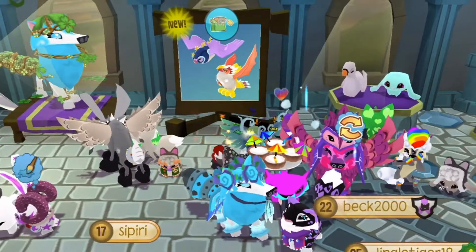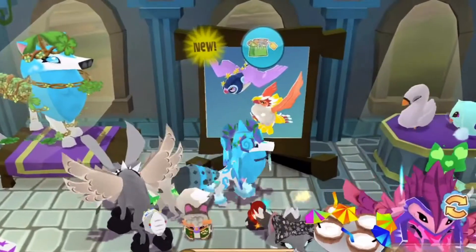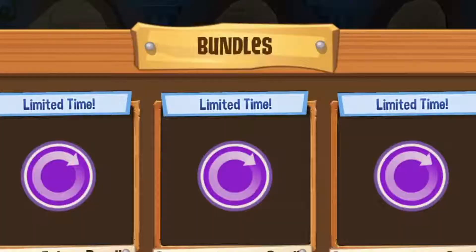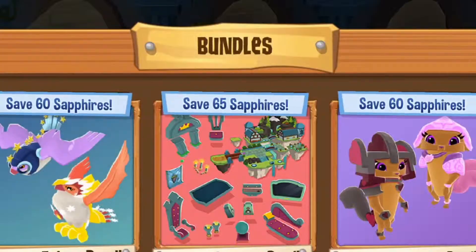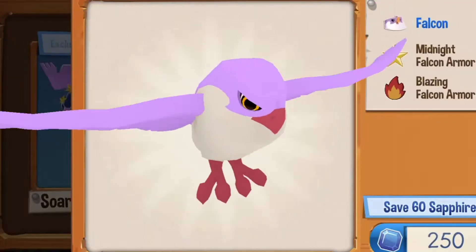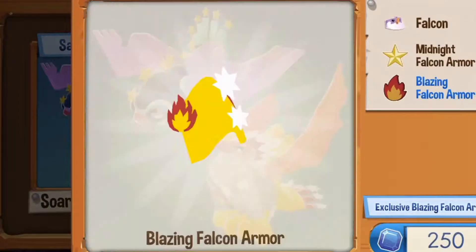Now I'm at the Sapphire shop. Here's the bundle. I wonder how many Sapphires — I have 1,576. This is 250 Sapphires. This is cheap! You get the Falcon, the Midnight Falcon Armor, and the Blazing Falcon Armor.